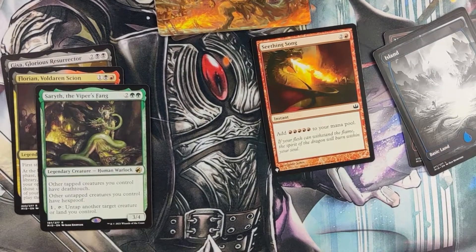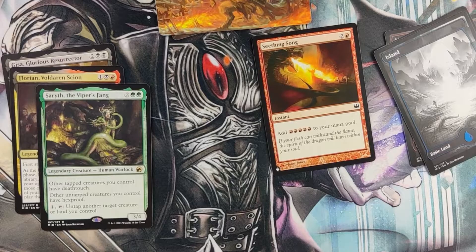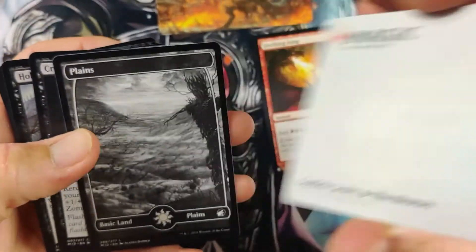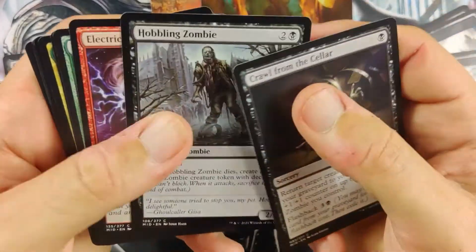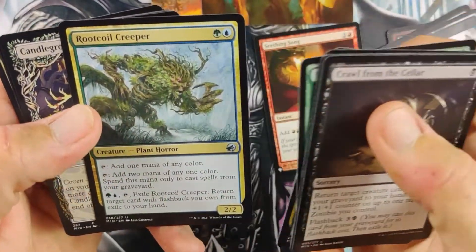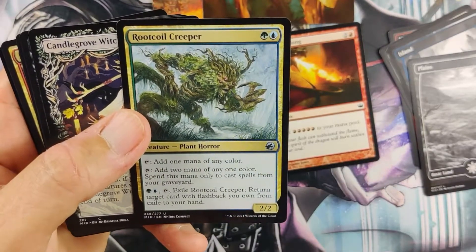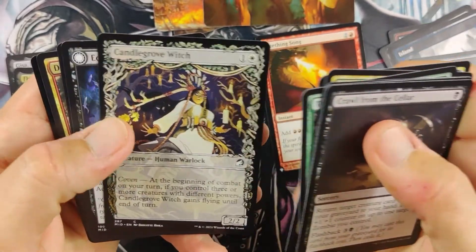We're doing mythics, right? What do we got here? I like that art. Cavalry of some sort. Got a Plains. Haven't hit a Foil Land yet either — it's been a bit of a slow start. The Coiled Creeper — one mana of any one color, two mana of any one color spent only to cast spells from your graveyard. And return target creature with flashback from your exile to your hand. Pretty sweet card.